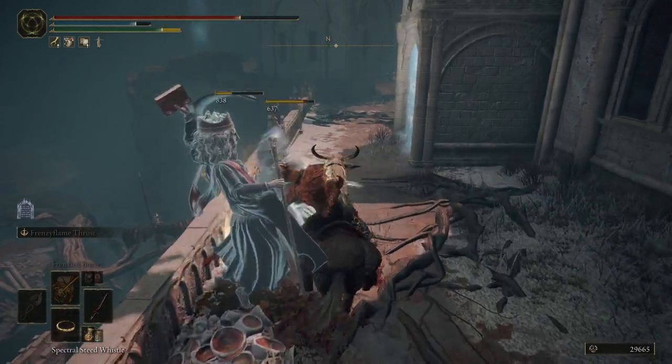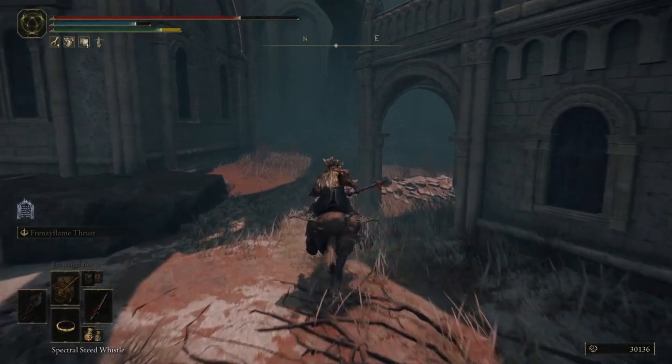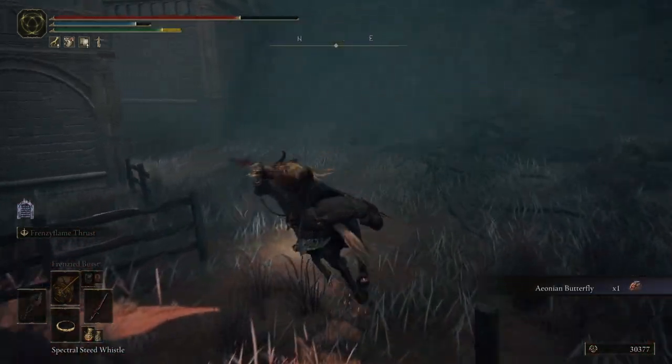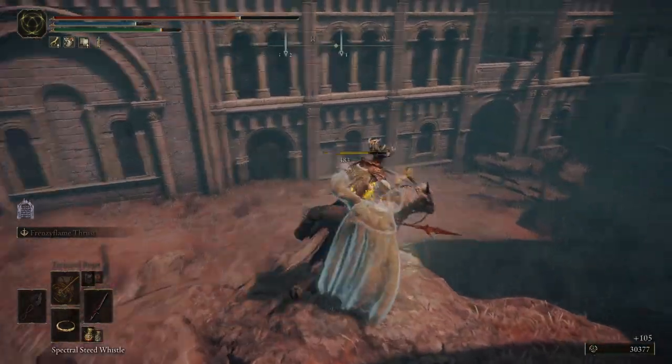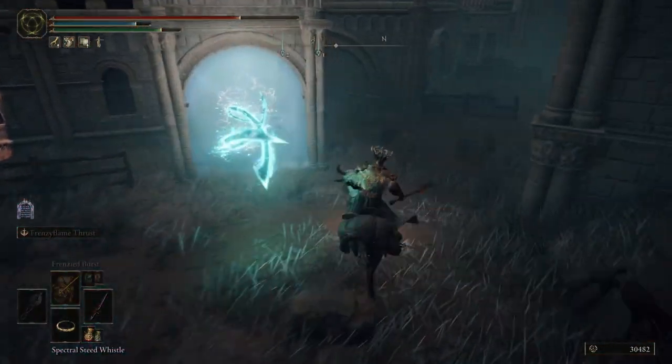There are two enemies. Get out of here. Another one — there's a lot of enemies in here. What the freak is that? Oh, that's a spell. That's weird.